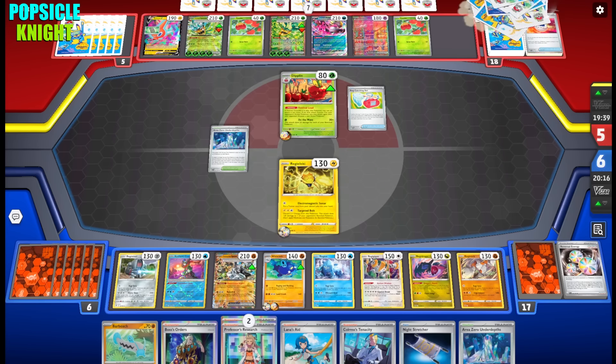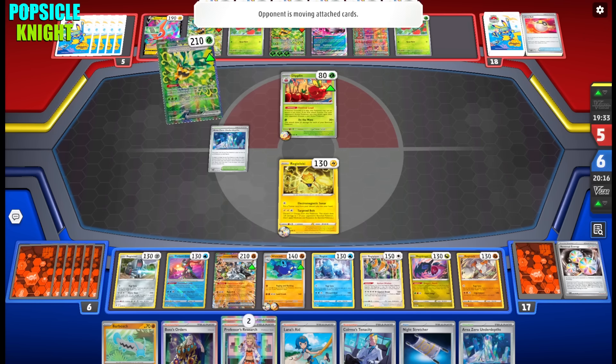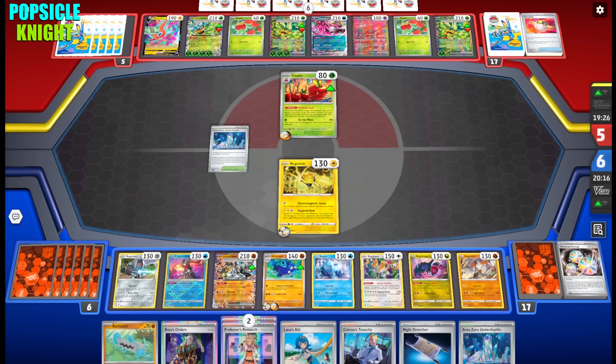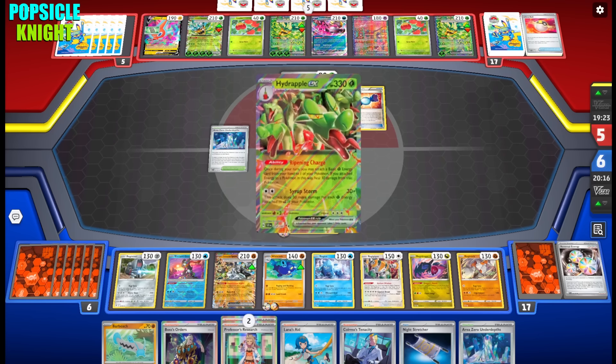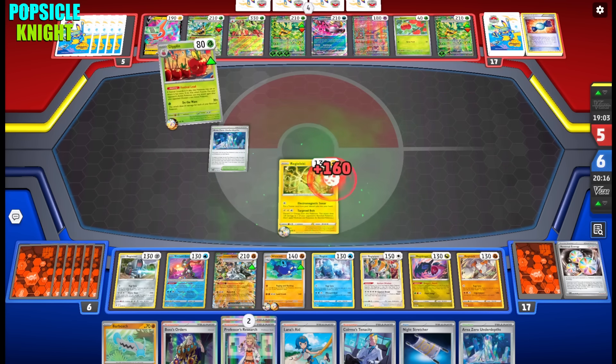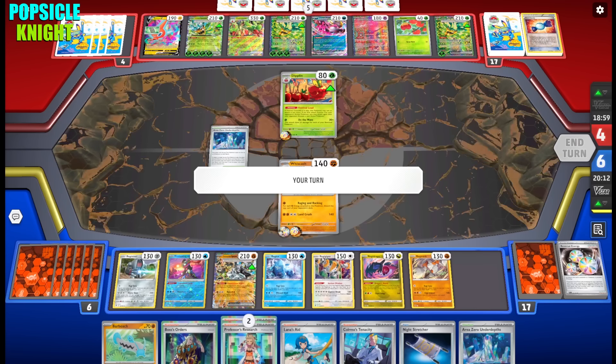My opponent continues to set up their bench, filling it with eight Pokemon. Dipplin is doing a lot of damage for just a single Grass Energy, which is pretty insane. With Area Zero Underdepths, Dipplin can actually be a very strong attacker. It deals 160 damage with a full bench — alright, interesting! Now it's our turn: Whiscash goes into the active.